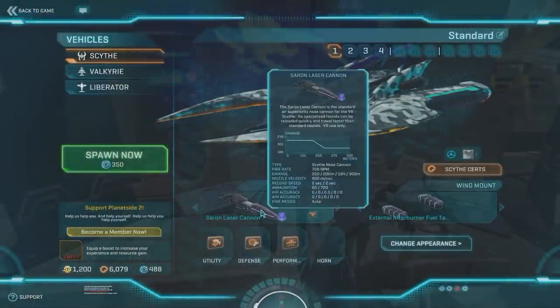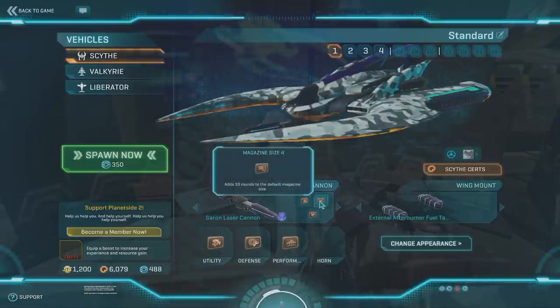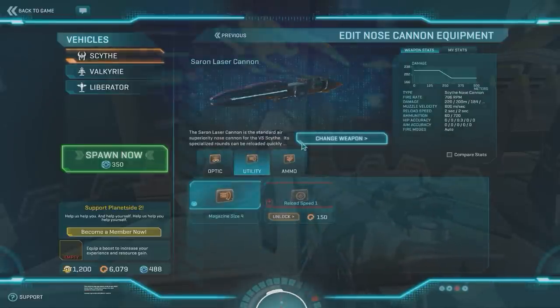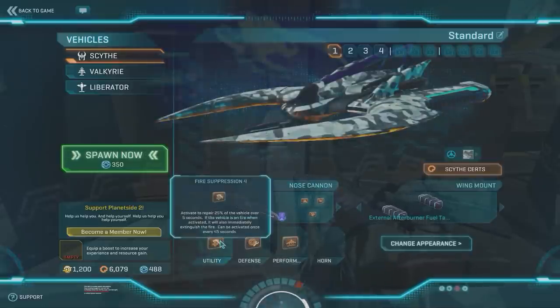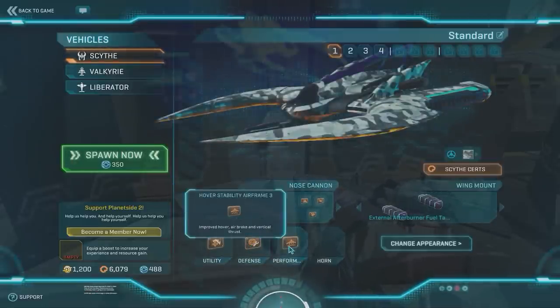When people talk about standard they basically mean what you see here. I use the default nose gun, which in this case is the Seron laser cannon. I have thermal optics, magazine size maxed out, and ammo capacity maxed out, and I never really change the upgrades when it comes to the default nose gun. I use fire suppression, Nanite auto repair, and the hover stability airframe.